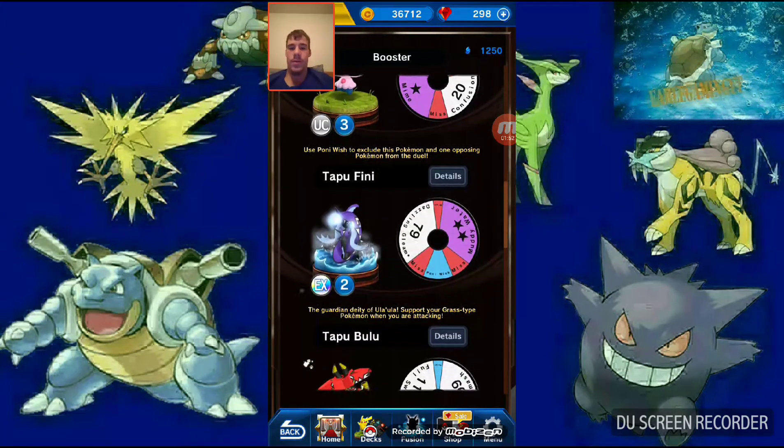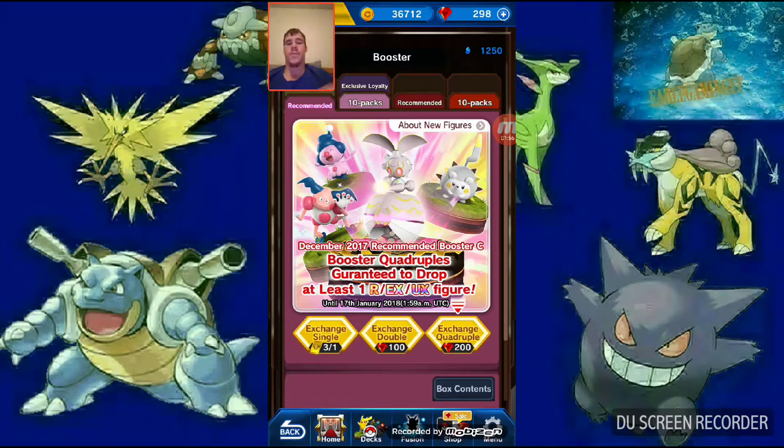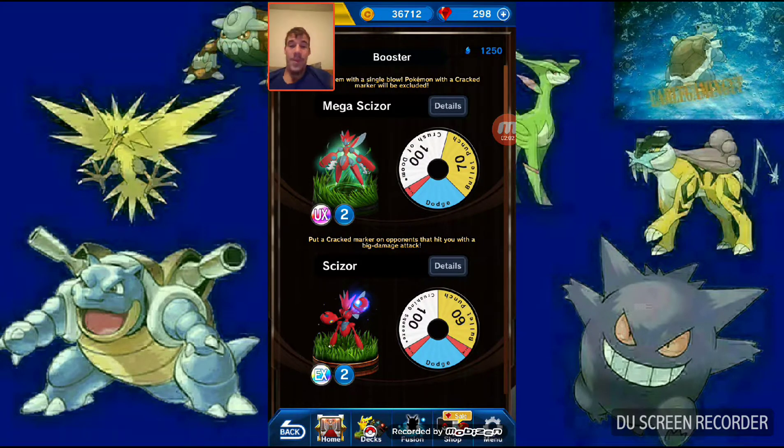Also Togedemaru and Deerling, which is meh. And then they have a bunch of the ones we've already had. The other new one is Mega Scizor - doesn't look much different than Scizor itself, honestly. They've got basically the same attacks except one will be 10 higher for white and 20 higher for gold when evolved.